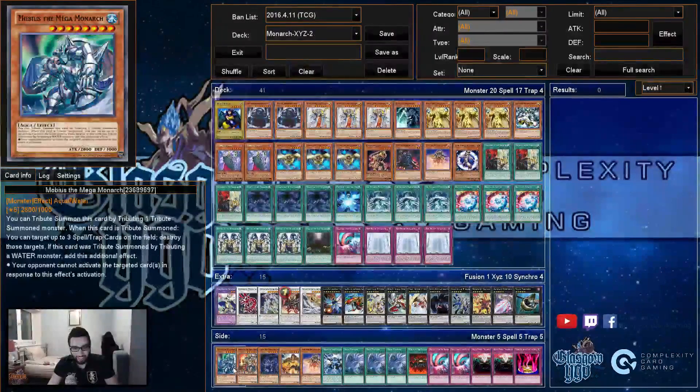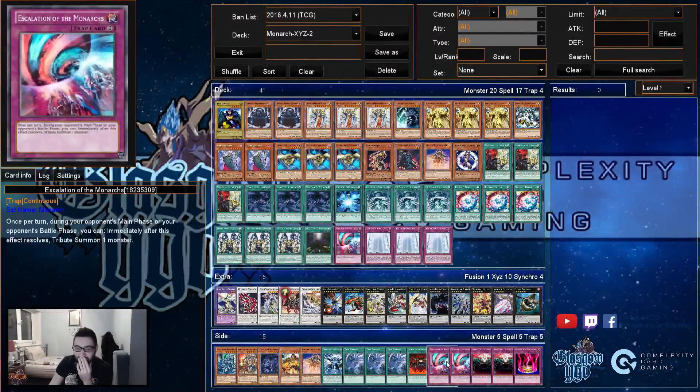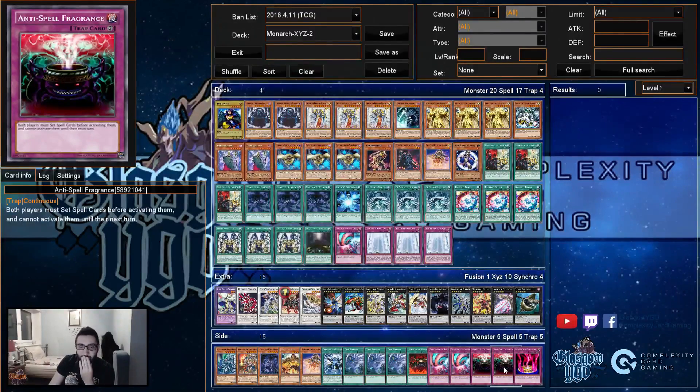Escalation is for macro decks and Mobius. Most of the time when you go first you take out Escalation; when you go second you put in three. If you go first, set up Escalation and Return and they don't have a Twister, you probably win. People don't really side in back row destruction against that deck, which is why Anti-Spell is also so good — they don't expect it, they don't put in Twisters or MSTs, and then you just flip Anti-Spell on them. You thought the card was so good you played two?